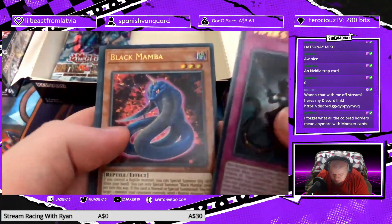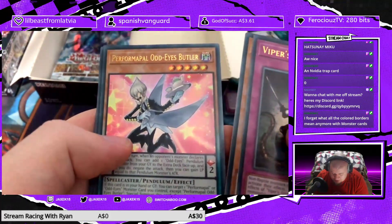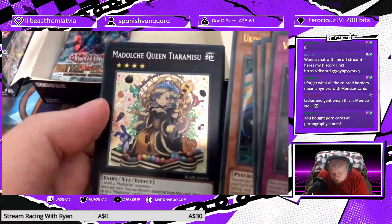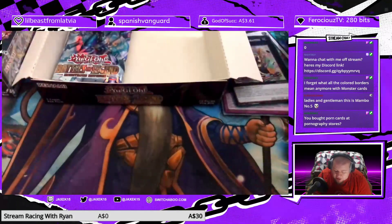Viper's Grudge, Black Mamba, Perform Pal Odd Eyes Butler, Ukiyoe Punk, Shikarusai, and another Queen Tiara Masue.